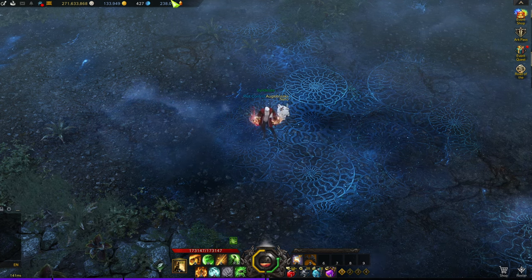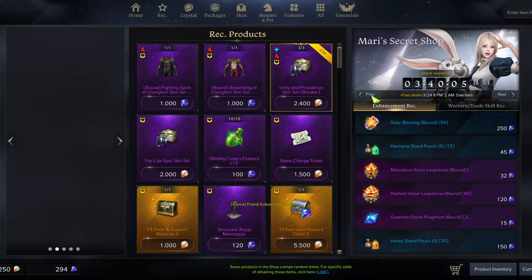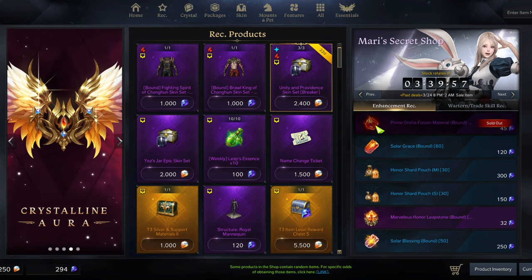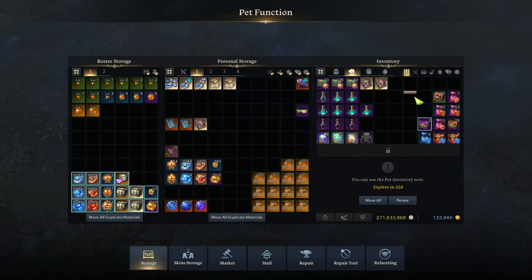Honor shards were basically zero until yesterday when we hit 1600 on the Breaker — we were so down bad for them. We've been buying out the Mari shop, the honor shards, everything. Also, a quick heads-up: right now there's a super deal on fusion materials — 45 blue crystals for 50 pieces. Really good value. You should grab those if you're pushing any characters, and also grab the large honor shard bundles.